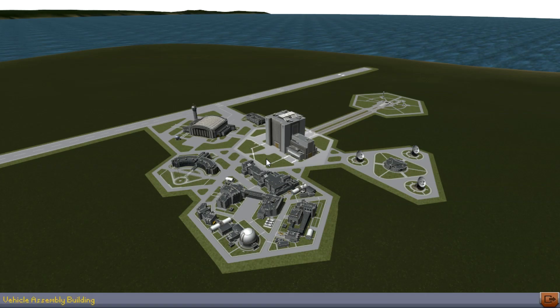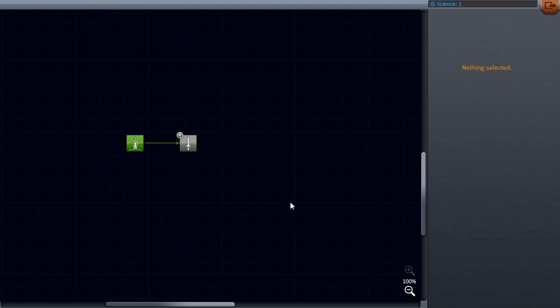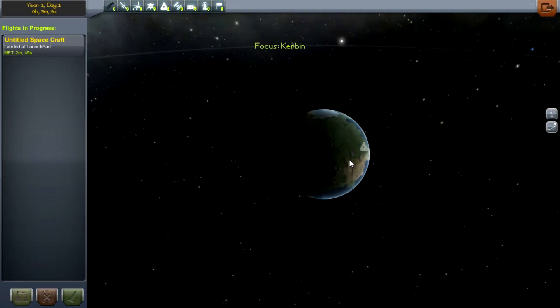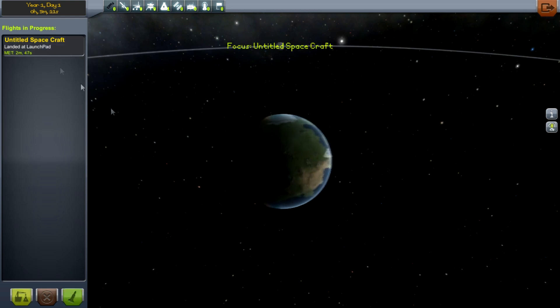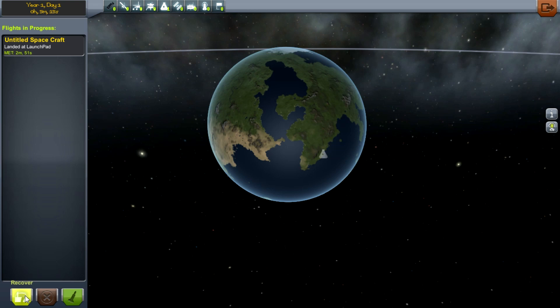This brings us on to the Research and Development part. So I'm going to click here — at the moment the tech tree is very small, we haven't researched anything yet. I've actually skipped ahead a bit: I've only got 1 science. I'm going to go ahead and go to the Tracking Station. We've got a pod selected and we'll go for the Recover option, which was introduced last patch.